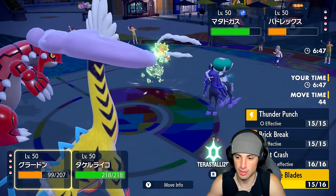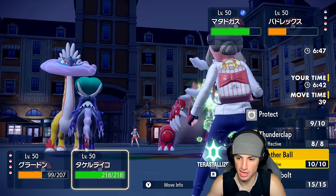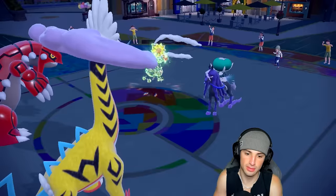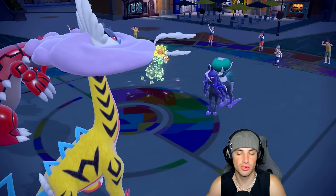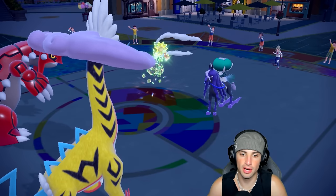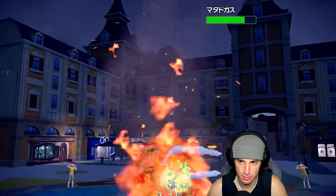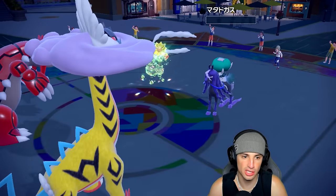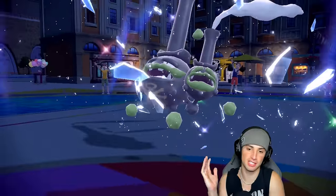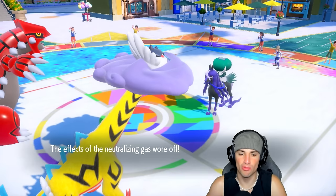Actually, we're just going to go for Heat Crash and not Terastallize — I'm hoping Thunderclap can just KO Wheezing straight up. We're going to say bye-bye to Wheezing, the sun is now going to come out, and we are going to get that Protosynthesis boost. Heat Crash gets the KO. The sun is out, we get the Protosynthesis boost, and they no longer have Tera — which is massive. We've got Thunderclap ready to fly.